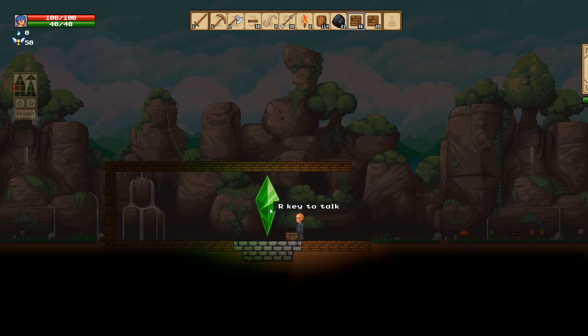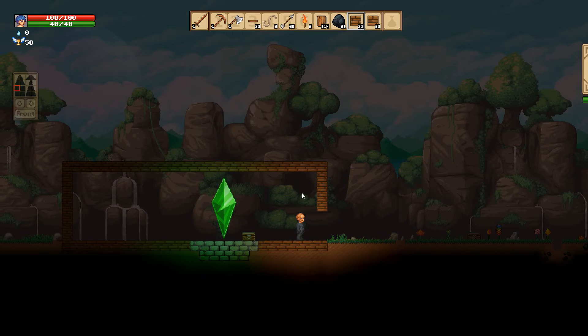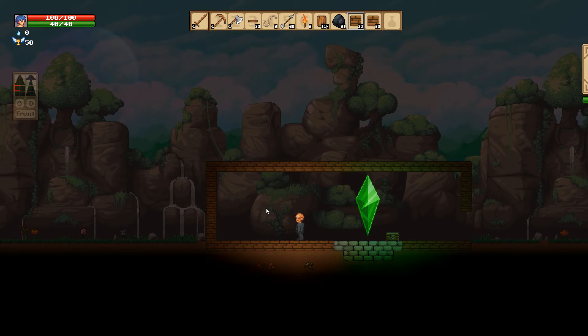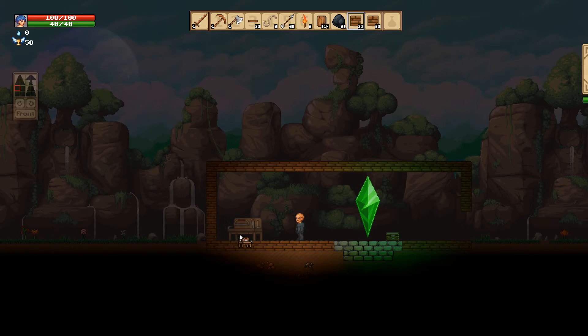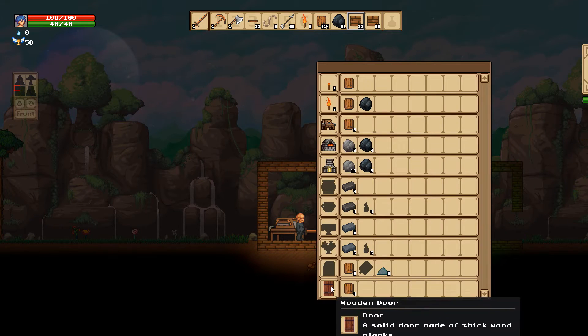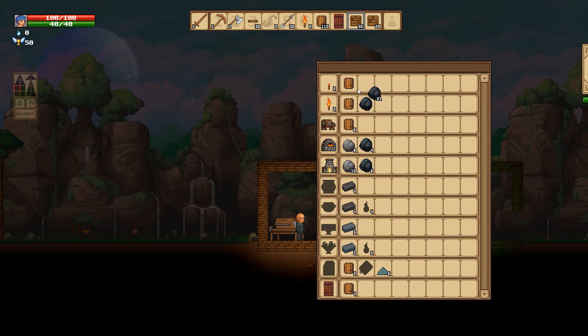Another thing I noticed — when you're low on health and get near this green gem thing, you start to regen health, which is always good. We need to craft a door. We need the crafting table again — let's put it all the way in the corner. There's a wooden door.